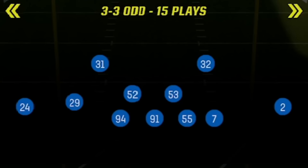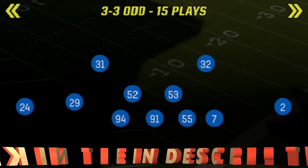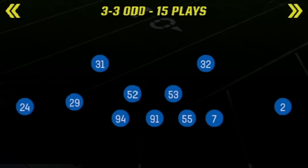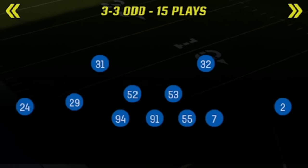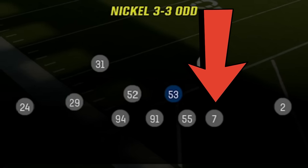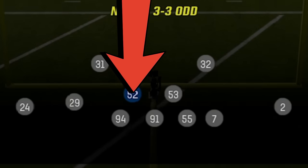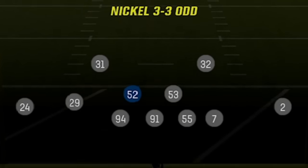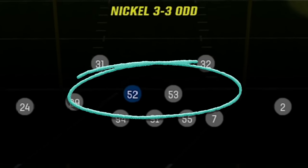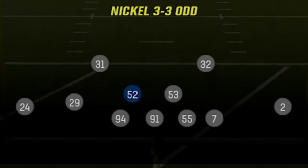I'm going to show you guys Henry's setup. One of the best things about this defense's versatility is you can put your best coverage linebacker at the linebacker spots, or you can put safeties there — giving you a lot of options. If your opponent is running the ball a lot with the new fatigue system, leave linebackers in. If they're passing a lot, you can easily swap both linebackers for safeties, giving you a much better pass defense.